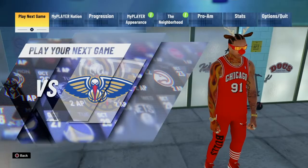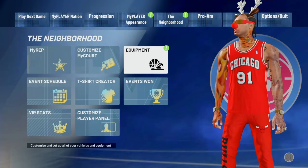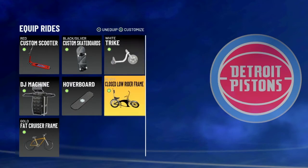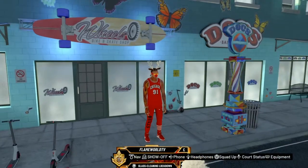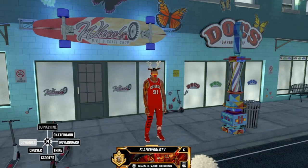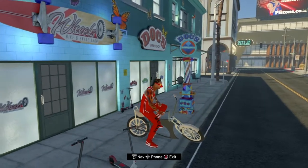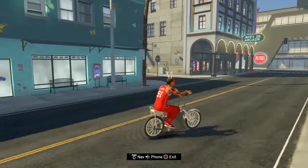Then you're gonna press the Options button, go to Neighborhood, go to Equipment, and go over to the Lowrider. Click on it, make sure it's equipped — it'll be highlighted. Then hold L1, go over to the lowrider, and there you go.